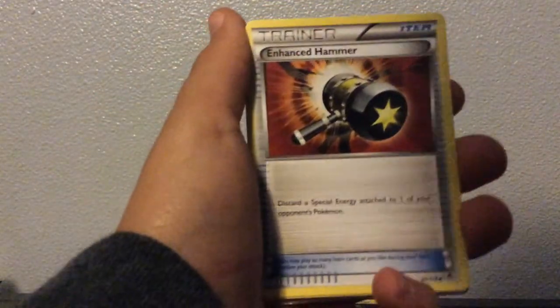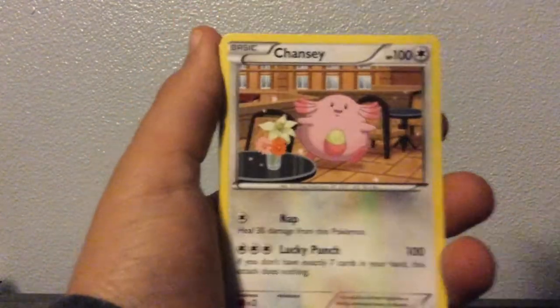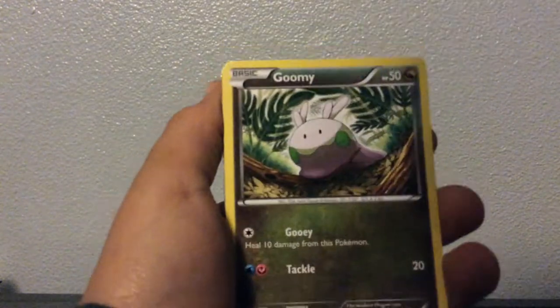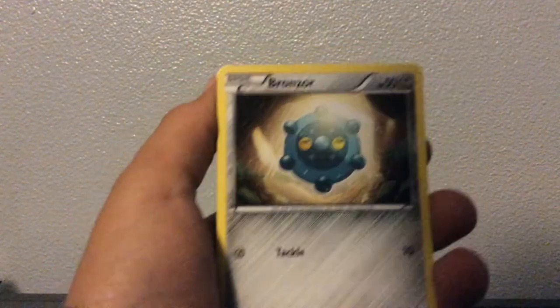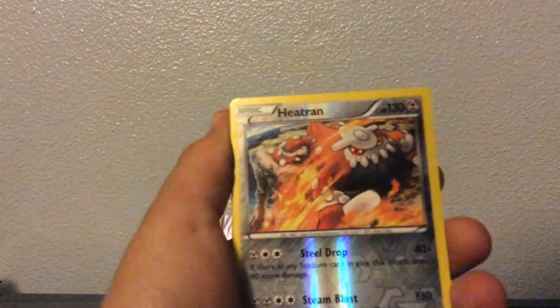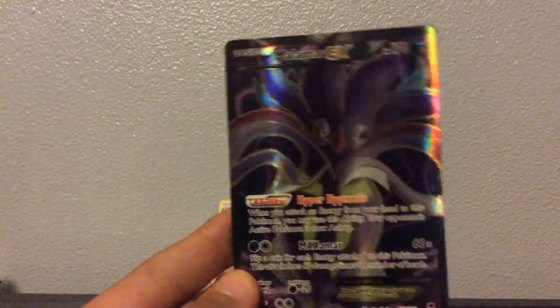Got Double Colorless Energy, a lot of reprints, Enhanced Hammer, Golbat, Seel, Weedle, Chansey, Goomy, Krabby, Bronzor reverse, Heatmor — and that texture looks awesome. A Malamar EX full art — fancy!